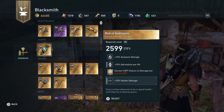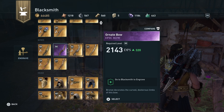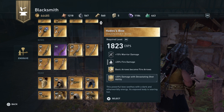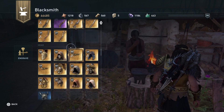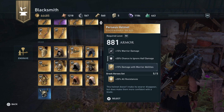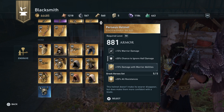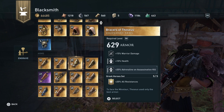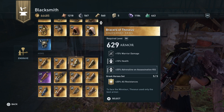Just follow what I have on screen right now — basically all the engravements. It's going a bit fast but you'll be fine. Adrenaline on assassination kill is one you really need, because when you go stealthy in a camp you really need some adrenaline.